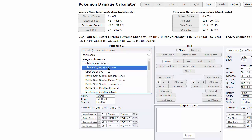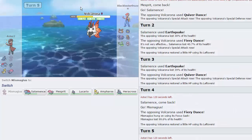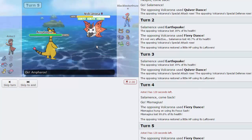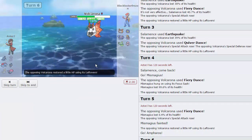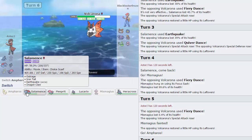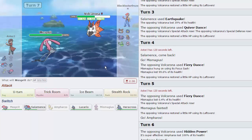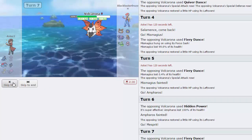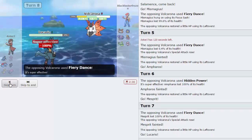I calc Salamence's Choice Scarf Adamant Earthquake: 53–62%, so this is definitely max defense Volcarona. I switch to Ampharos hoping to live a hit without Special Attack investment and use Thunder Wave, but he goes for Hidden Power Ground — super effective! He doesn't have Roost apparently. I go into Mismagius for Trick Room; he uses Fiery Dance and straight knocks us out, getting every single boost. I try E-Speed but it won't work — he goes for Fiery Dance again and knocks us out.